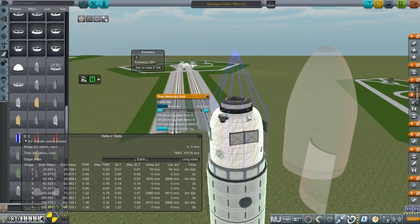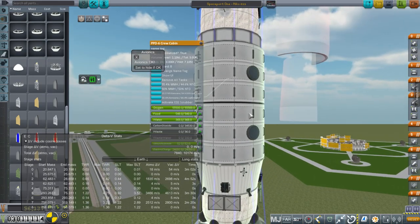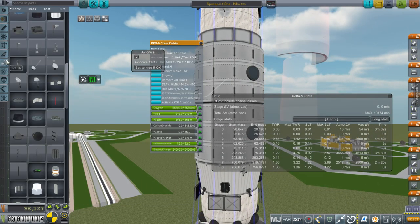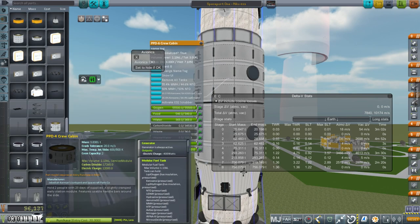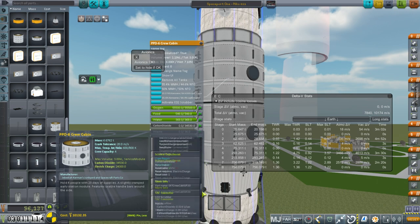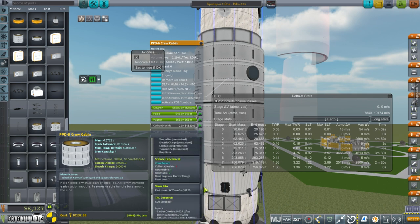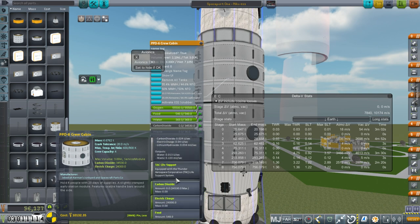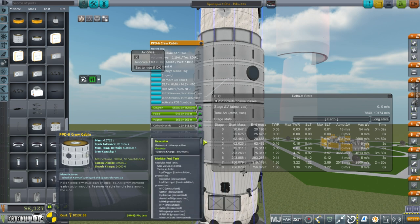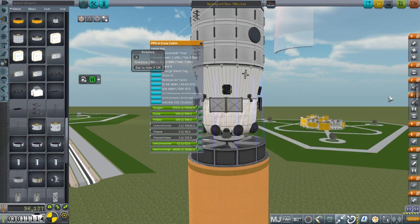We've got these PPD-6 crew cabins. Looking at the crew cabins we've gotten for station building — this one and the PPD-4 — the PPD-4 has a crew capacity of 2 and is 3.8 tons, while the PPD-6 is basically double the size. It seems to have an electric generator, but I don't trust that just yet. Once we see it actually working, that'll be great. I don't know what it uses to generate electricity — maybe it takes 800 watts. I trust that it will be draining power, not producing it.